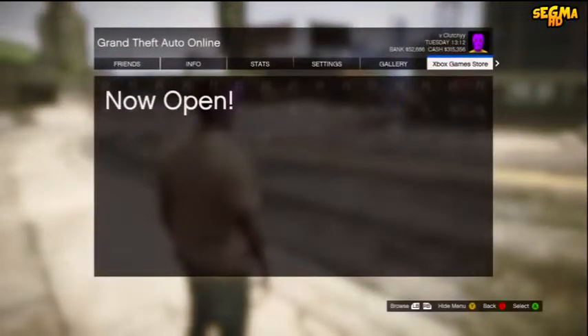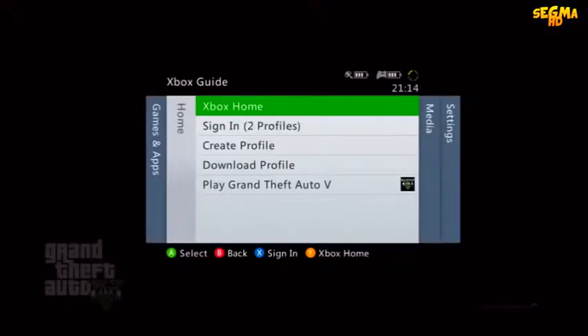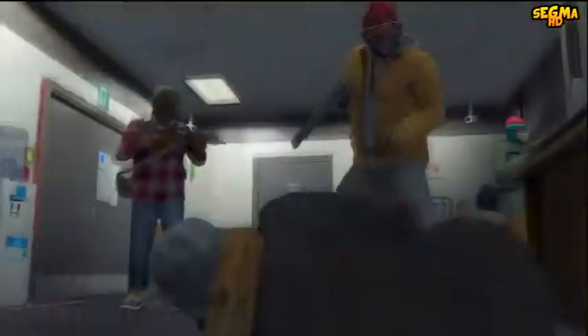Once you've set your spawn location to Last Location, click Start and go to the Xbox Game Store or PlayStation Network Store. Click it twice, and as it's zooming out of the map, click your Xbox Start button, click Sign Out, actually sign out of your account, then click off and wait for Story Mode to load up.